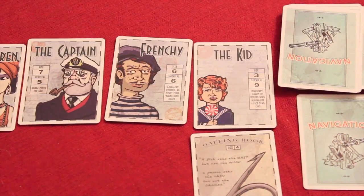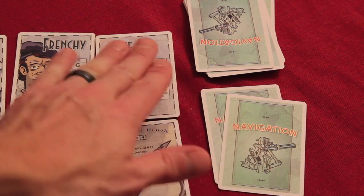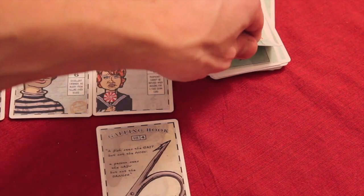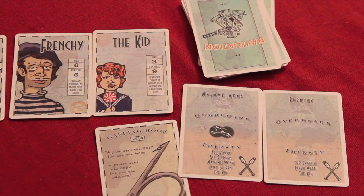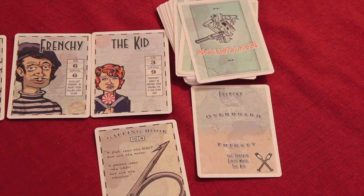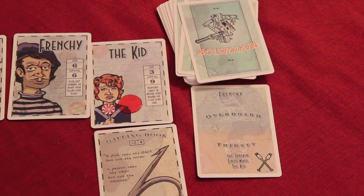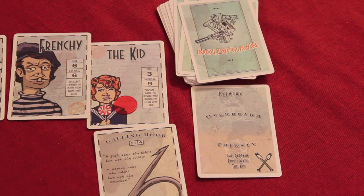After actions, we move on to the navigation round. Whoever's at the back seat takes any cards that were rowed for. If there are no rowed cards, they must take the single top card and whatever is there happens. They get to decide who goes overboard and who gets thirsty. So maybe they decide to throw Frenchie overboard and make the captain, first mate, and kid thirsty — plus anybody who rowed gets thirsty. If you don't have a water card, you take a damage point.